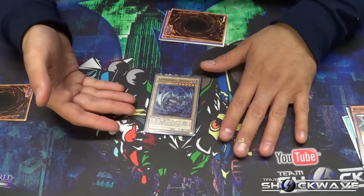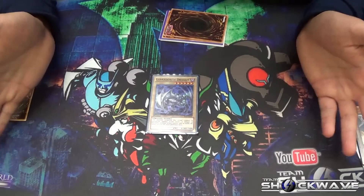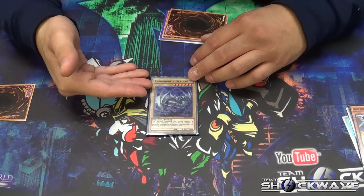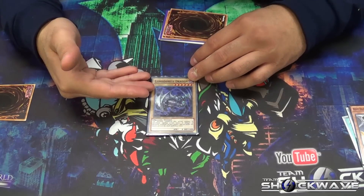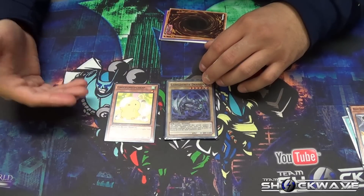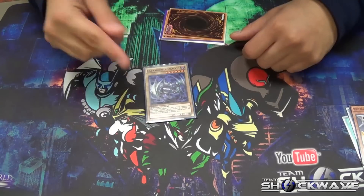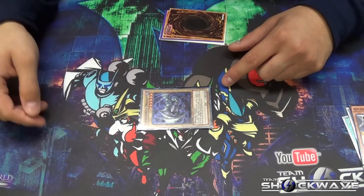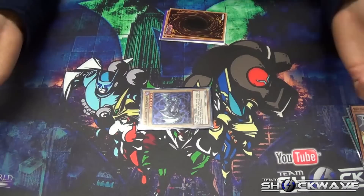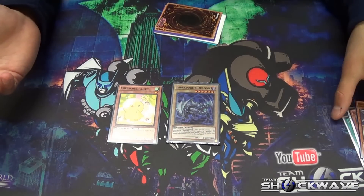First things first, we have a normal-type dragon here — zero stats, 2400 defense. It's a normal monster. Nobody likes normal types because they don't do anything, except Blue-Eyes, but that's because of all the support. For those who aren't aware, this is a level six tuner, which is actually quite amazing. You can play this little guy from last set that says when he's flipped, special summon one level five or higher tuner monster from your deck. Set this, get it flipped over, summon this guy in defense mode, protect yourself with 2400 defense, and go into Star Eater or Stardust if you have a level two monster. You're probably going to be seeing this inside a Heretic deck.